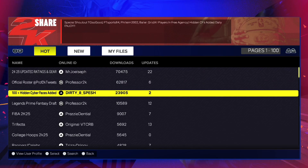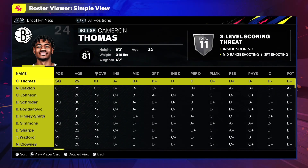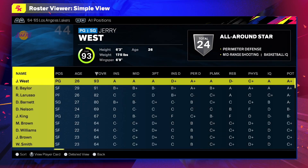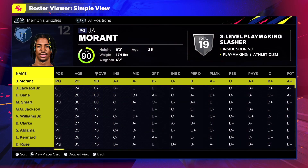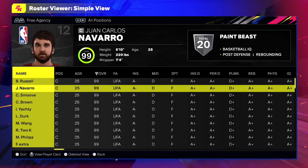Go to Download Roster and download this person right here — 38 Special. He's got all the hidden faces and everything. Then go to Free Agency and all the celebrities will be right there. He went crazy — the accuracy with everybody's face is crazy, like it's really insane. I don't know how he did this, but all the celebrities are in this game.